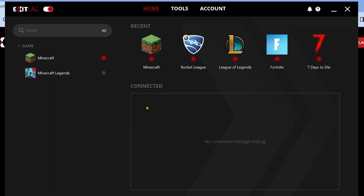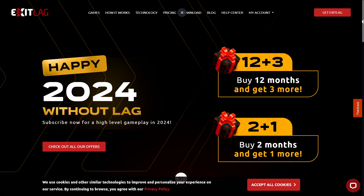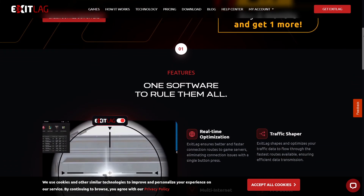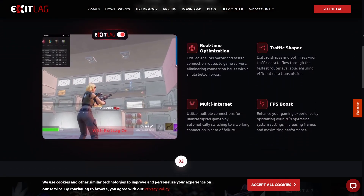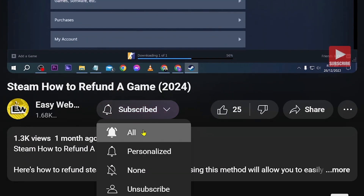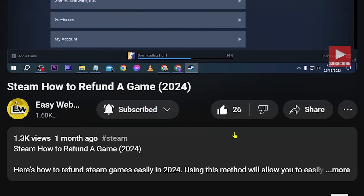Congratulations, that is how you reduce ping in Minecraft easily. If you are interested in using ExitLag, go ahead and click the link in the description box or the comment section to start your three days of free trial. As always, don't forget to subscribe to the channel and leave this video a like if it helps you out.